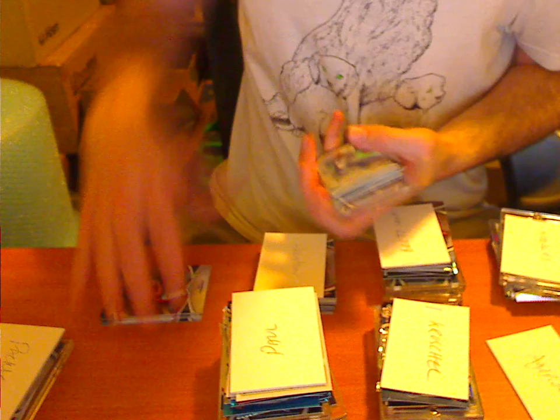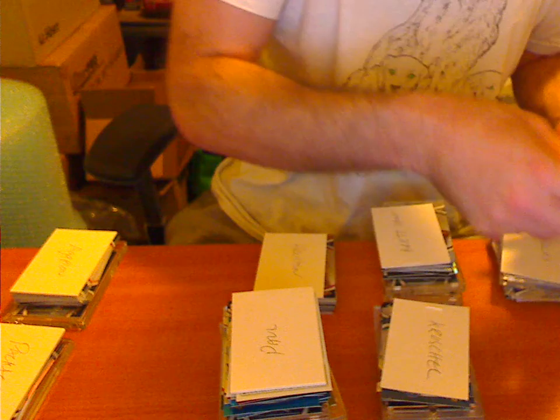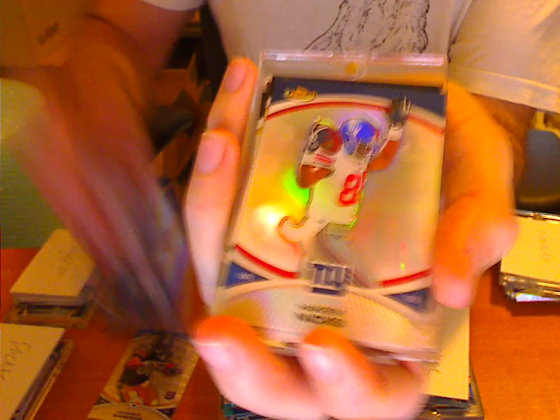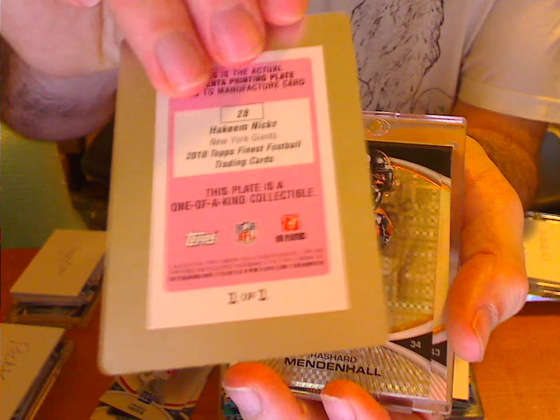Next we have Miss Atosha — one of our few female collectors. Sanders to 399. Got a Refractor of Jacobs to 99. Got a Hakeem Nicks Standard Refractor and a Hakeem Nicks Printing Plate. Natasha was very happy with that during the live break.